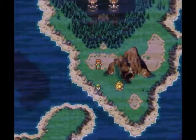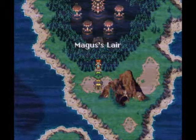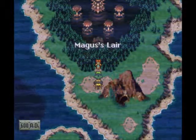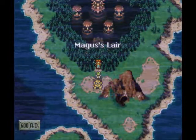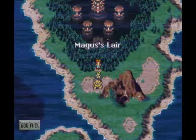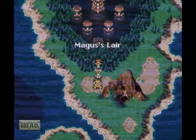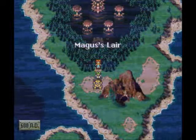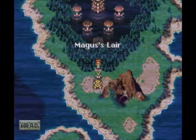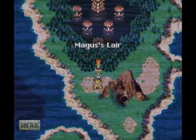But here we are, guys - on the outskirts of Magus's lair. And next time on Let's Play Chrono Trigger, we are going to begin one of my favorite dungeons of the game. We're going to take the fight to Magus and defeat his henchmen, and hopefully stop the creation of Lavos and save the future. So this has been Phoenix Down and I will see you guys next time.